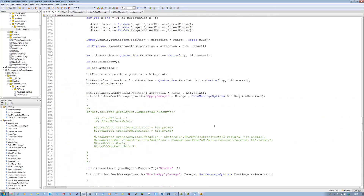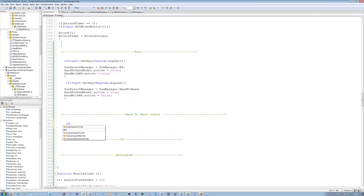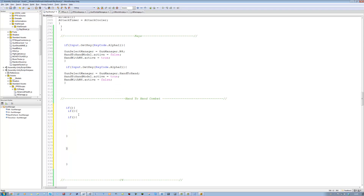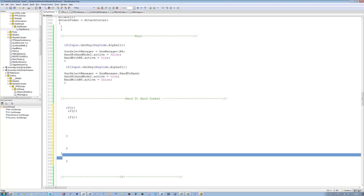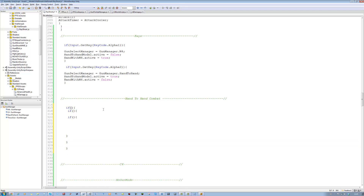That part's done. Now we actually start making the hands punch. At the moment our hand-to-hand combat is empty, so we can switch between weapons but we can't do anything when hand-to-hand is selected. I'm going to add an if statement — copy it and place it one more time, and one more time. So one if statement above all of them, one if statement inside the first one, then one more if statement inside the second one.